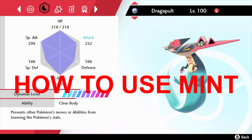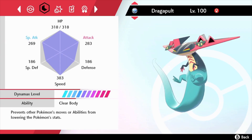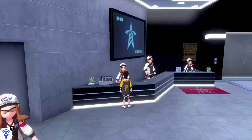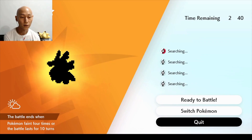For example, this Dragapult has an attack of 232. If I give her an Adamant Mint, the attack went up from 232 to 283 — that's a big difference. If you try to get these mints from this lady, it's going to be very expensive: 50 BP. So that's pretty much all there is to it.